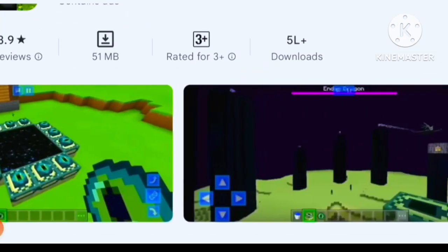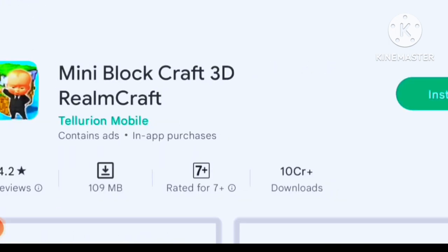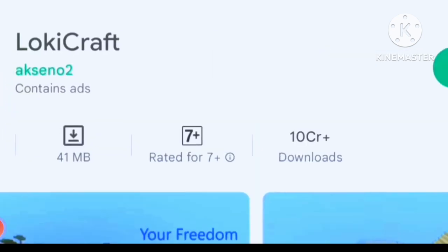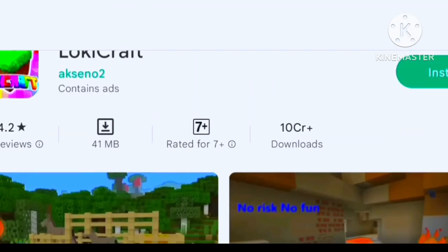You can see mine builds, Minecraft builds. This is the end of the video — let's install it. The second game is Mini Blocks, which has a 4.2 rating. Let's download it. And the third game is the favorite, Loki Craft.